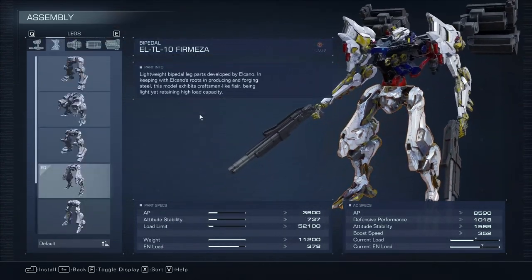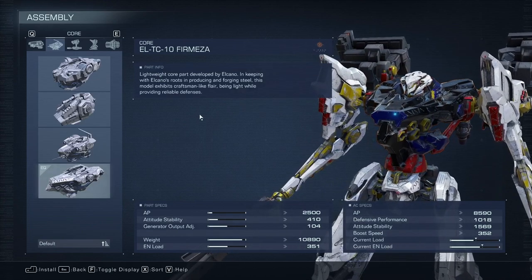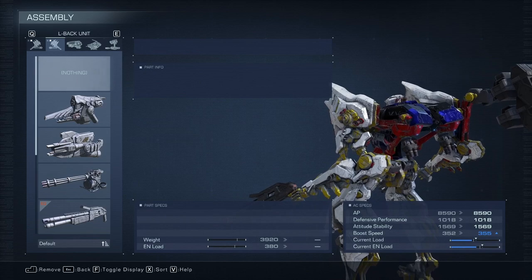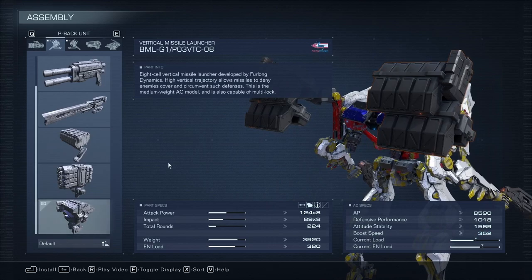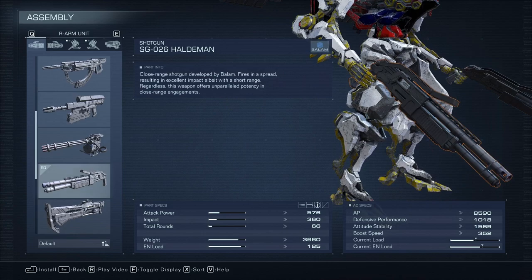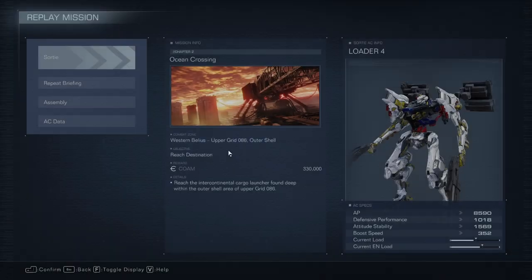So it is just free damage. And then again, the Fermeza legs, arms, body — I'm not even going to try and pronounce that. We've got the 8-cell missile launchers on the back, vertical and vertical, and then the two shotguns. So that's the build I'm running. Super fast, up-close-and-personal speed build, and let's see how it goes.